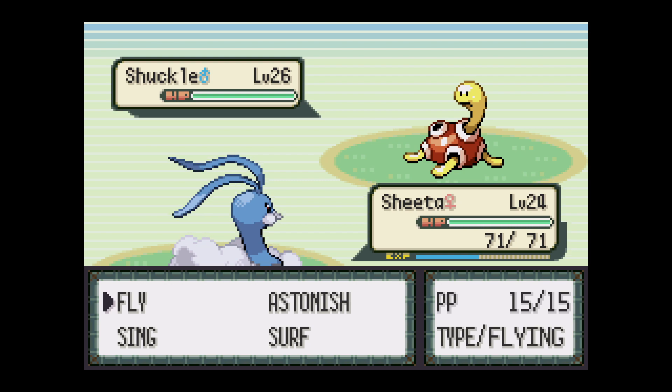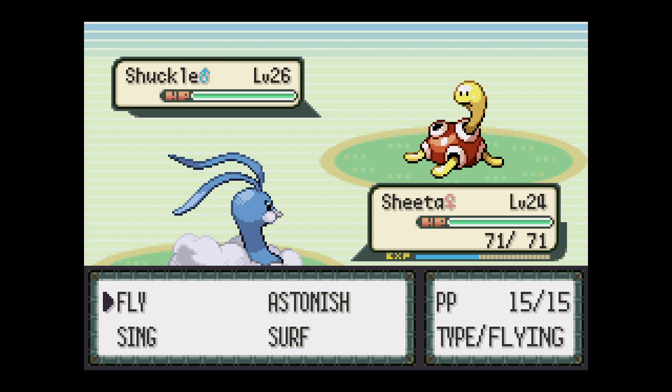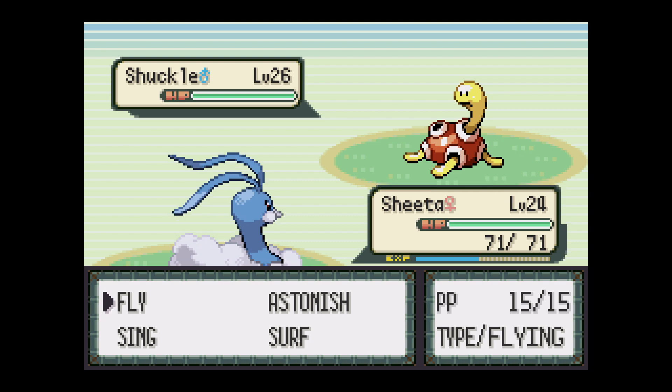Shuckle is annoying as hell. I'm gonna figure out what it actually has as a moveset, because that's gonna be kind of key here. Shuckle has really high defensive stats - Bug and Rock. It doesn't really have any other stats aside from Defense and Special Defense. HP, Attack, Special Attack, and Speed are like next to nothing.